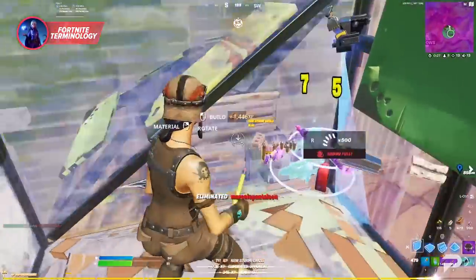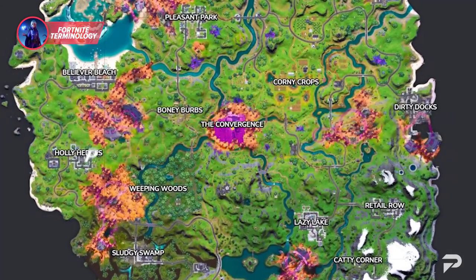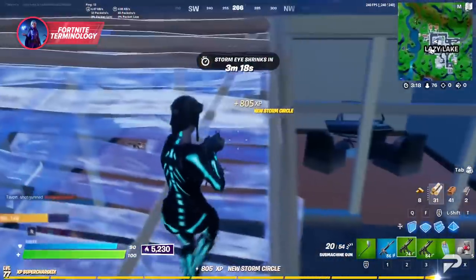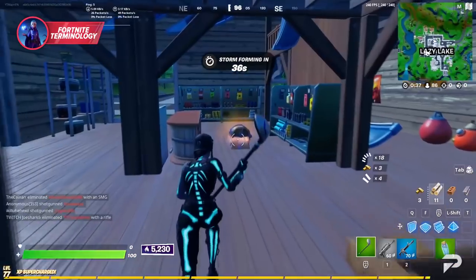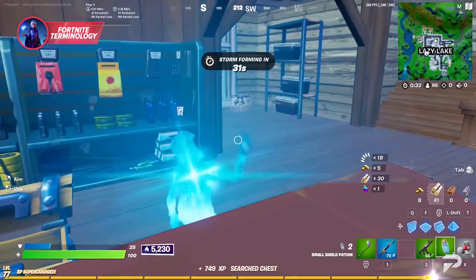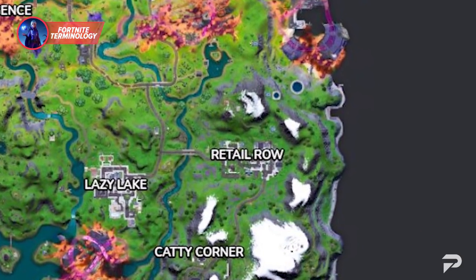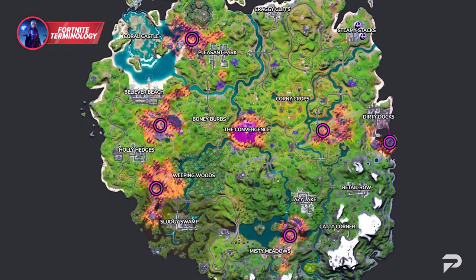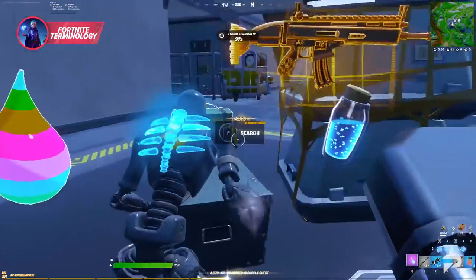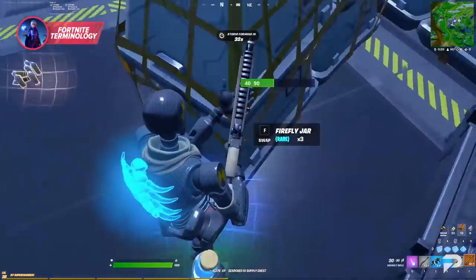'POI' is a short term for 'point of interest' — locations on the map, named or otherwise. This comes in close relation to rotation since these are often places you want to hit for loot or mats. A POI isn't always named, but it usually has something to offer, such as a high density of loot. For example, Retail Row is a great example of a named POI. Crash sites also have names but aren't displayed on the map, while IO stations are small, unnamed POIs that still offer IO chests.